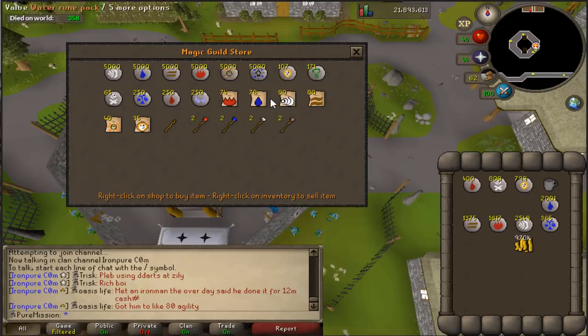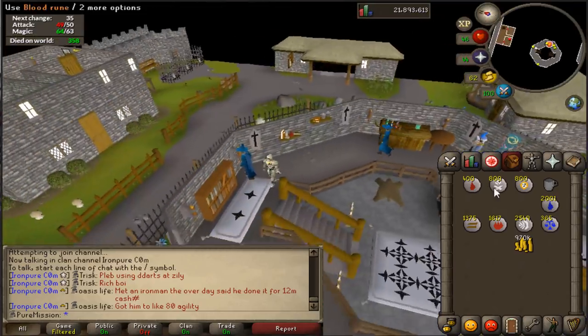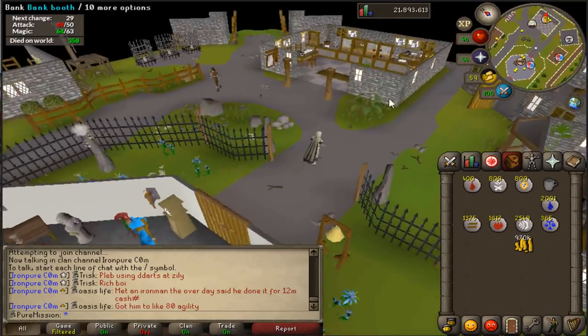I'm here because I'm buying runes to use blood spells in the fight caves. I'm going to use blood rush — it's kind of bad, but they all heal 25% of the damage so it doesn't really matter which one you use. It'll just take longer using blood rush. There goes a big chunk of cash.